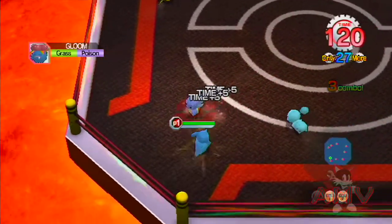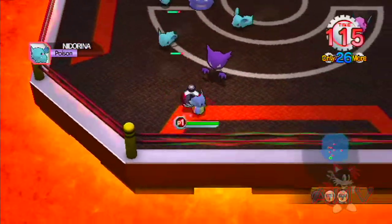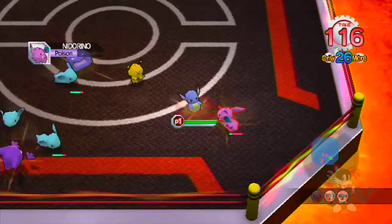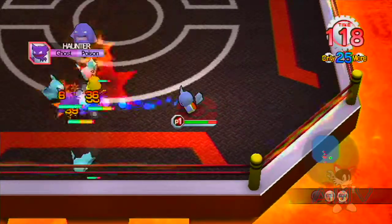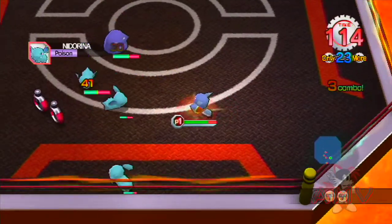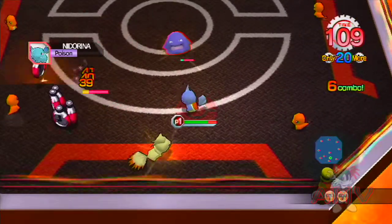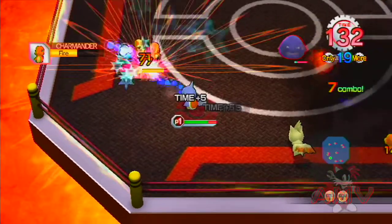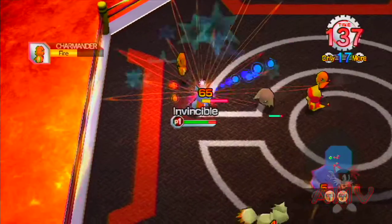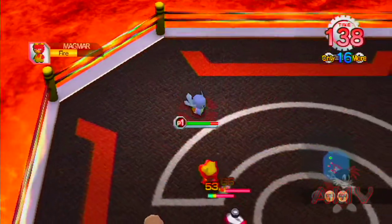I still have a ton of time left after all that. And because of the Aqua Jet, if I put them on the wall, they're pretty much screwed because the Aqua Jet will just keep pushing them toward it. Wartortle is a beast in this. And with Protect too, that really helps, even though it's just for a few moments.